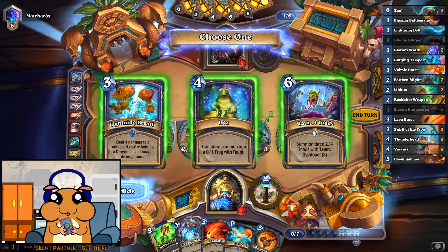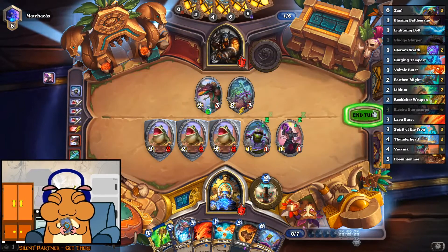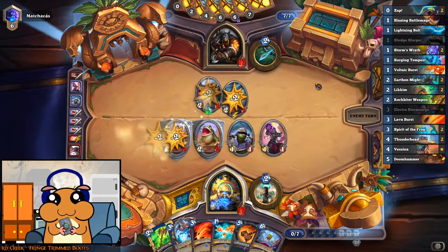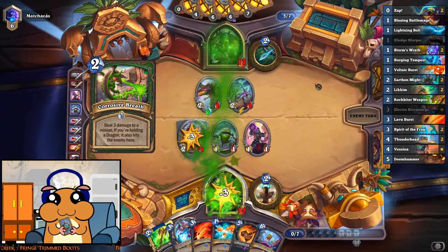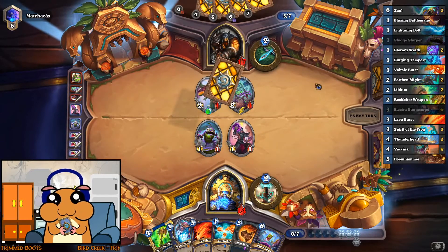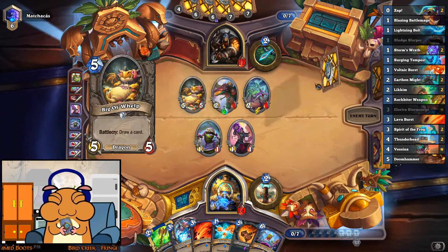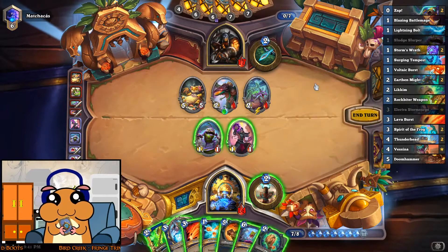Deal 4 damage to a minion. If you're holding a dragon, also damage its neighbors. And another Reign of Toads — perfect.